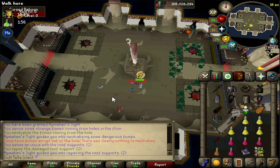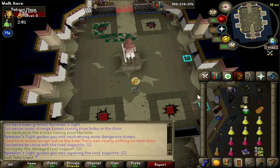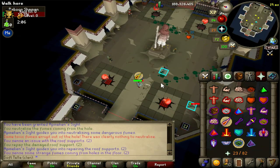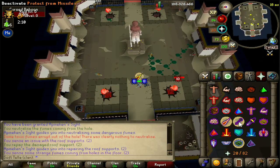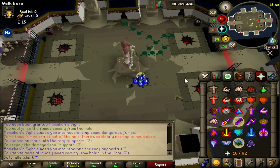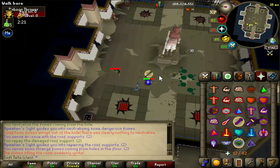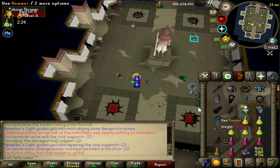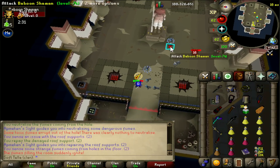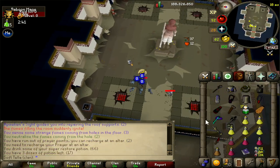From wave seven, it gets tricky - the specials that spawn are random. Put your ranged gear on ready to kill anything that comes out, and focus the shamans first. You can avoid the cursed baboon's poison on the floor. Ranges also spawn here, so pray range but deal with all of the specials first. For volatile monkeys, stand next to them, run away, and they'll explode. Then put melee gear on and finish off the rangers. Next, pray magic and deal with the specials again - all random from now. This time I got two shamans and a volatile.